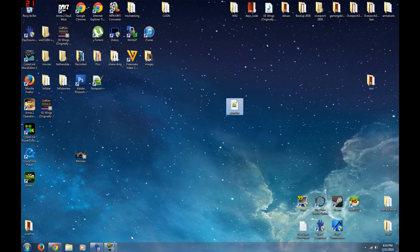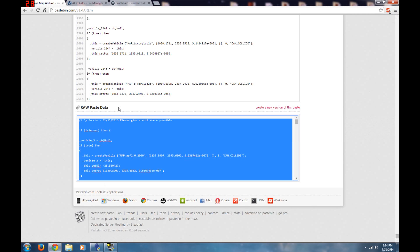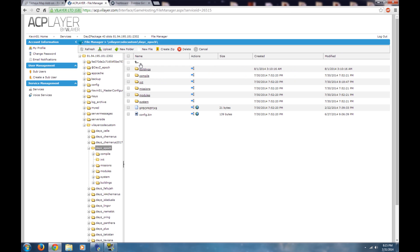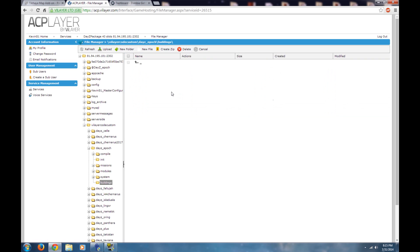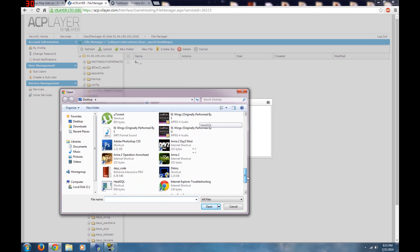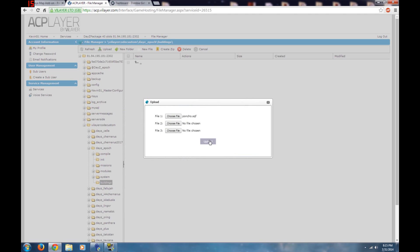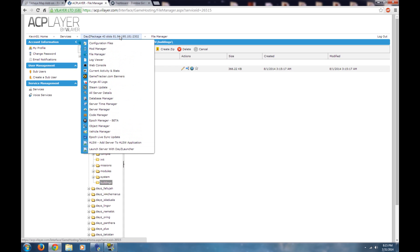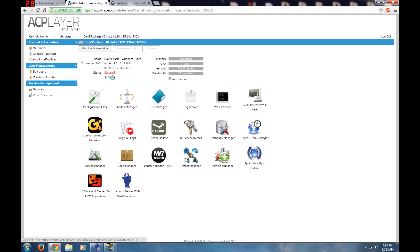Poncho.sqf is right here on the desktop. Go back to your server and since we've named it 'poncho,' update the call line to say poncho, then hit Save. Now click into your buildings folder, click Upload, choose the file from the desktop — find poncho, open it, and hit Upload. That's all you have to do. Go back and start your server and you're done.